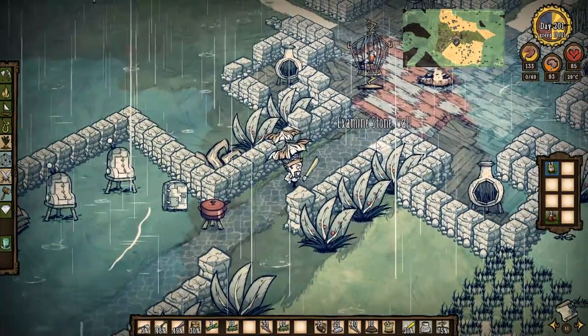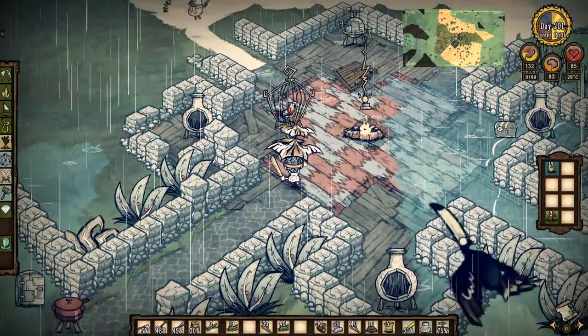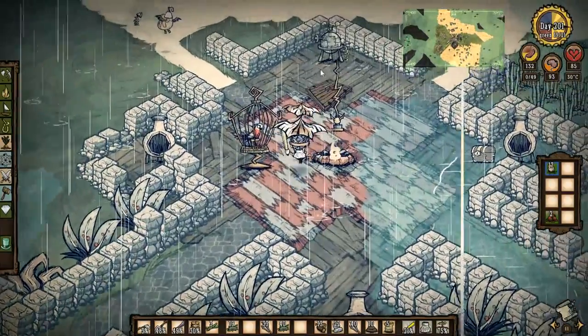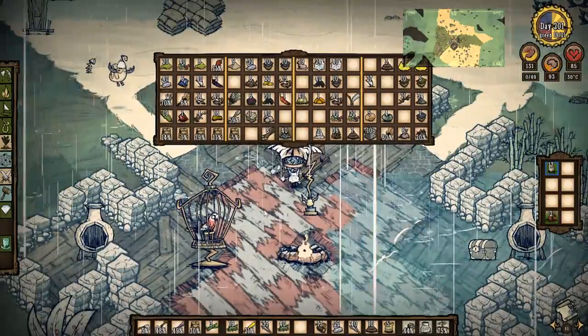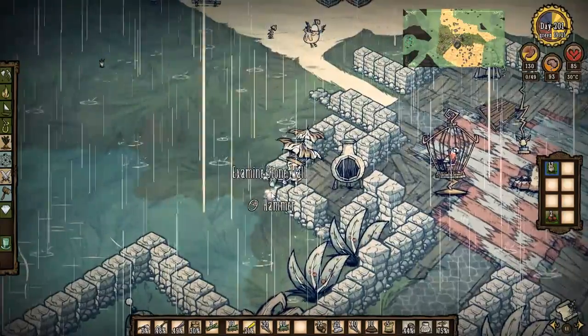Tell you what we're going to do. Because I don't want the base to be completely symmetrical like everywhere, I think what we're going to do is go grab my hammer. God, I hate the rain. I really, really hate the rain. Really starting to dislike the whole rain thing.